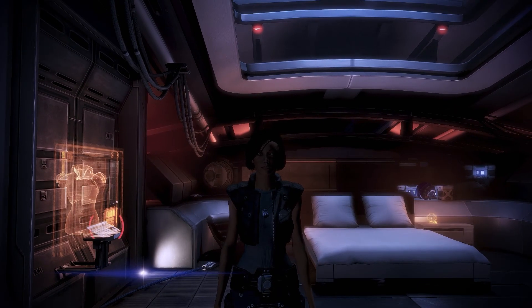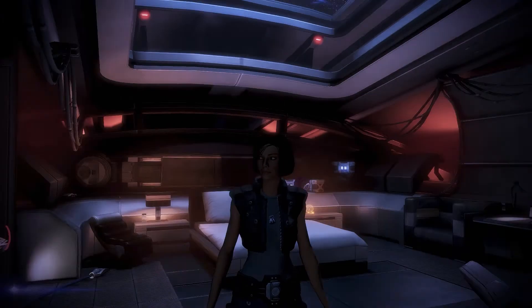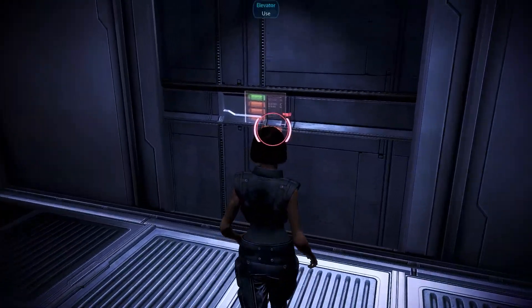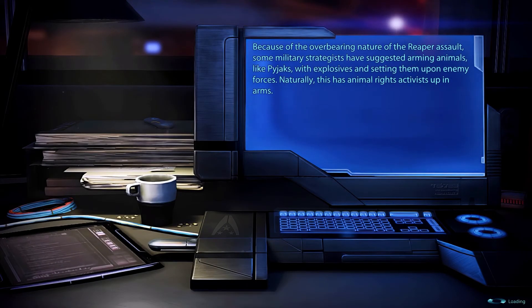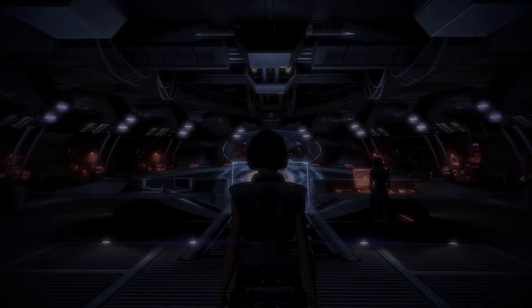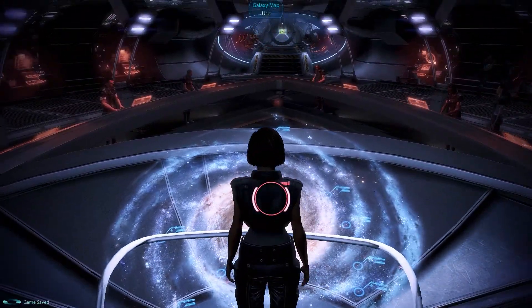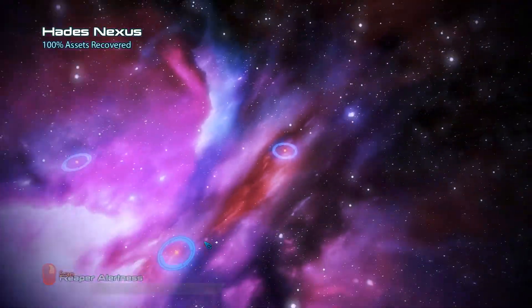Welcome back to Mass Effect 3 episode 6. Today we're heading to Palaven to rescue the Turian Primarch, as we were told to do four episodes ago. Last episode we went to a Cerberus lab and explored the game mechanics of galaxy exploration, so check that out if you want — I'll also give a weapon loadout update this episode. Let's head straight to the Mass Relay.